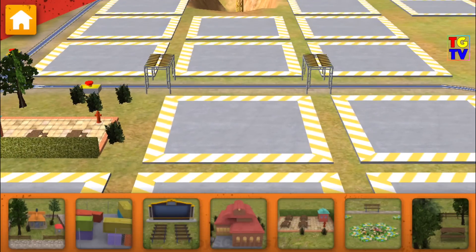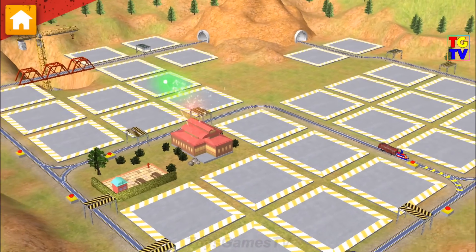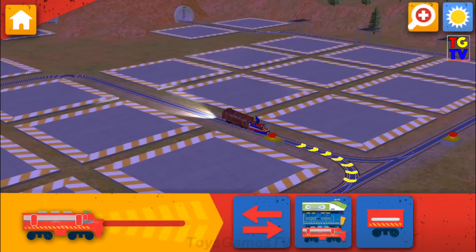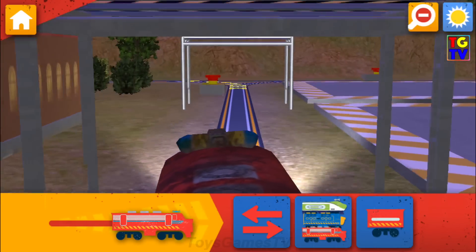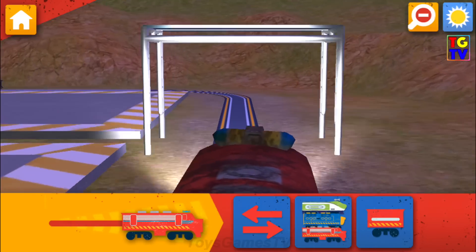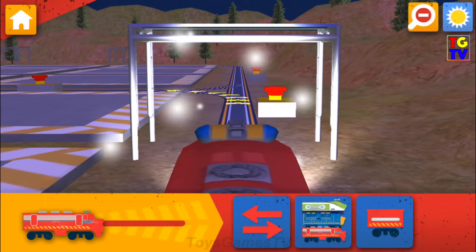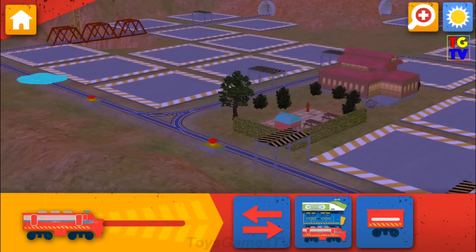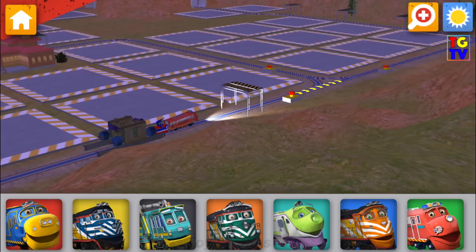Now let's choose something to build. Great choice! That looks good. Train-tastic! We are really building something special. Emergency flood alert! Ride the rails to find the water and help dry off the track. Let's ride the rails!